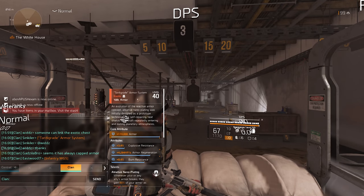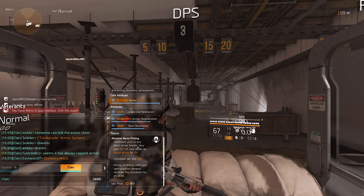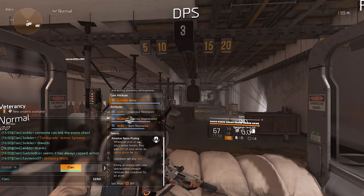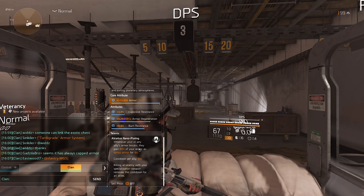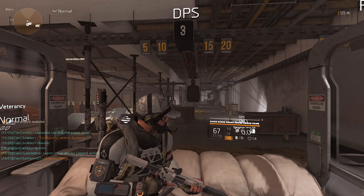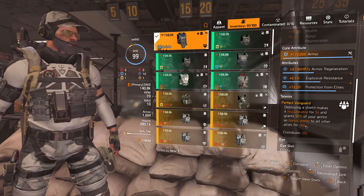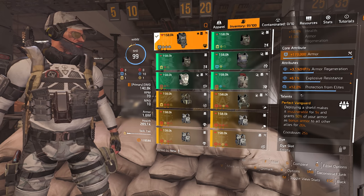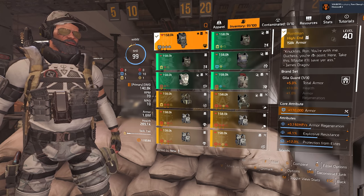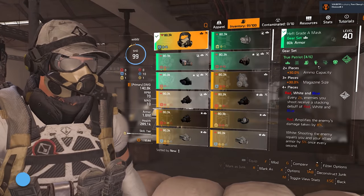There is an exotic chest piece option that grants armor to allies when their armor breaks, but it has a 45-second cooldown compared to 20-25 seconds on Vanguard. The Vanguard chest will have way more uptime, which is why I'd recommend that one.